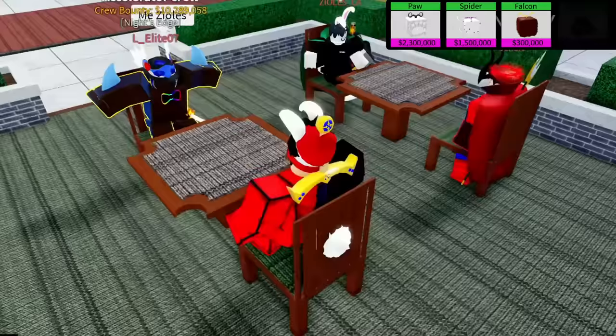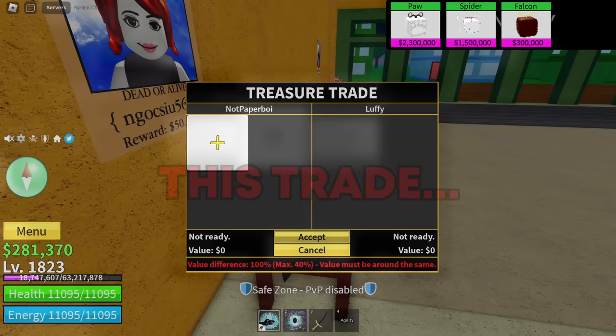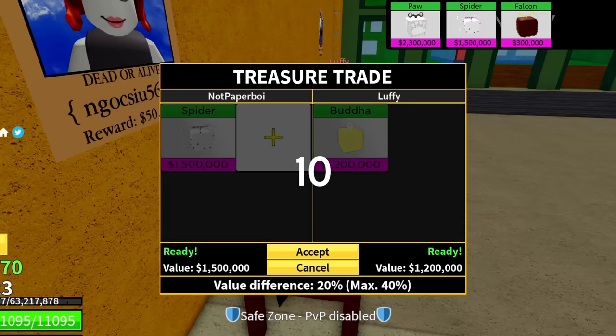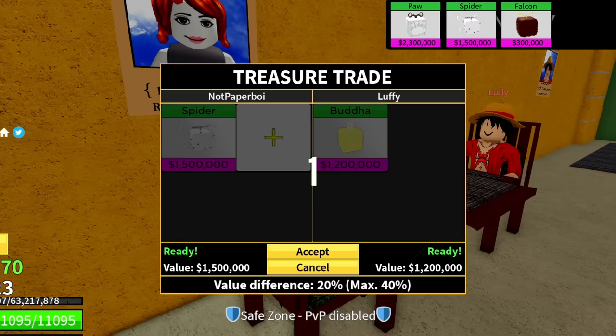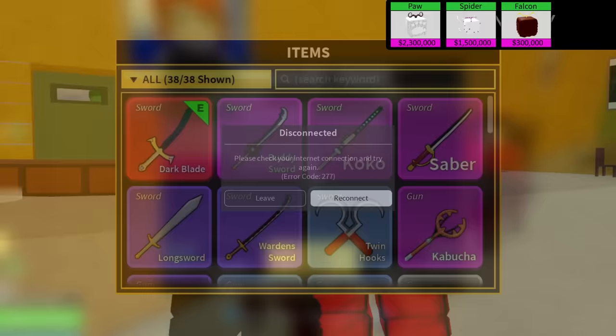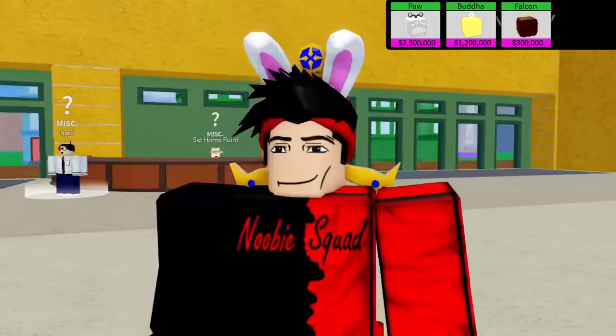I found a trade for a falcon fruit, not really a huge upgrade but still something. Then I found someone trading buddha - I don't really have anything for that, but let's try spider. He accepted! No way! Five, four, three, two, one - I disconnected. Did the trade go through? Moment of truth - yes! We now have the buddha fruit! How did I even trade a spider fruit for this?